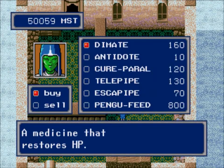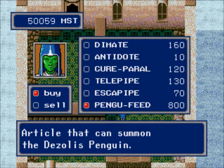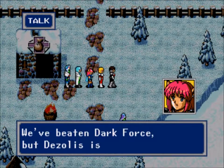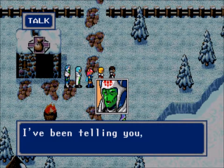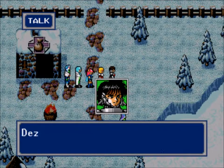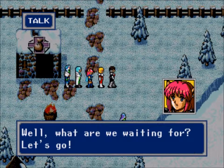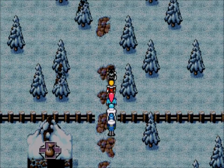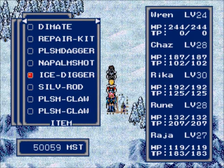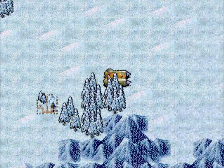The Pangu feed costs 800 meseta — I'm a bit cheap right now so I'll skip it. In-game dialogue: we've beaten Dark Force but Desolus isn't recovering. Rajah insists the problem lies in Garbock Tower. The party acknowledges they need to investigate Desolus. Someone asks what they're waiting for — let's go to the Gerber Tower. That's apparently where we're heading. Maybe there's something else we can investigate first.